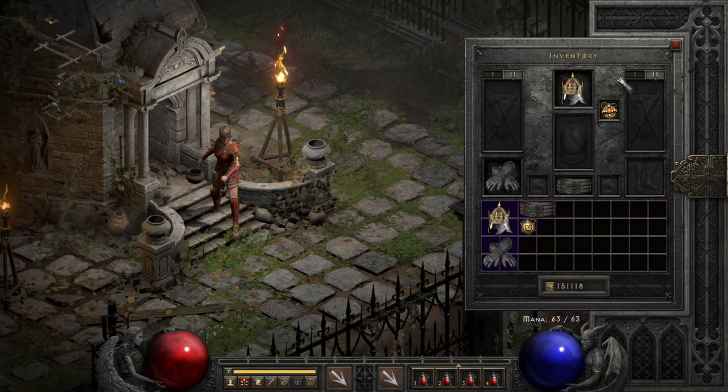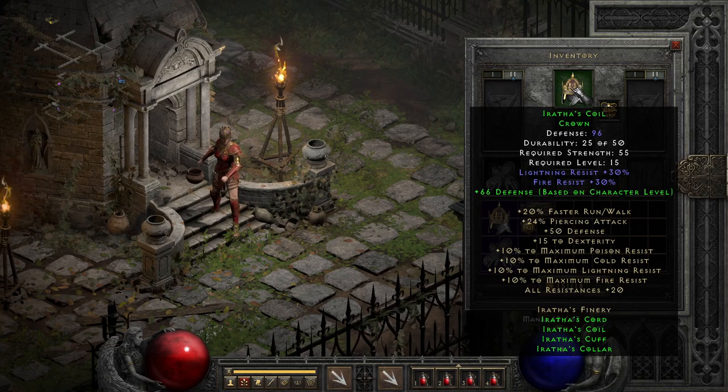Before we dive into those specifics, we need to hit on the set modifiers as a whole, which got a nice little addition in 2.4 with the inclusion of a 24% pierce chance, which for early range characters is not half bad considering the other modifiers we pack with this, including resist, dexterity, run-walk speed, and even a bump to the four main resistance caps, meaning your limit on resist becomes 85% with this rather than the standard 75%. While the set alone won't make you reach these caps, they get you close enough that even incidental gear will generally push you to that point, at least in normal.